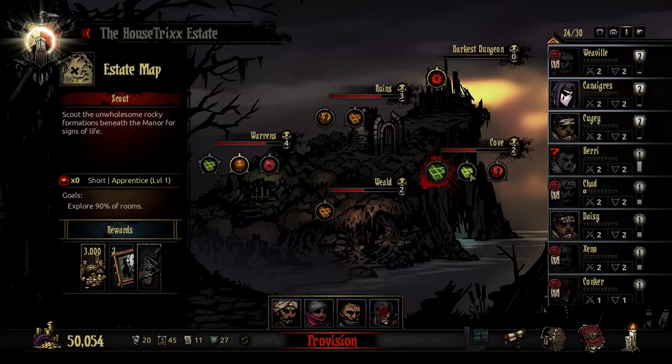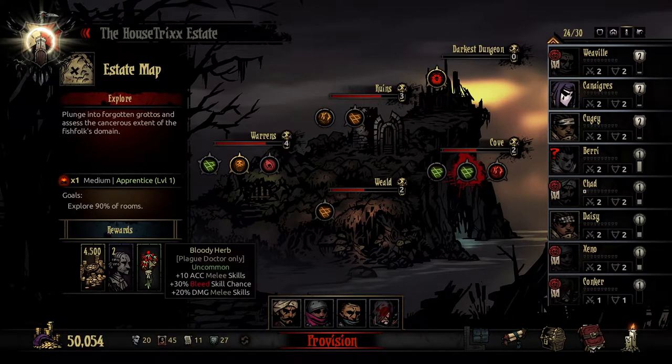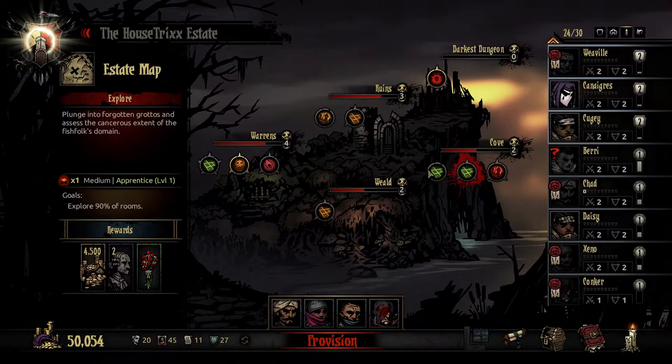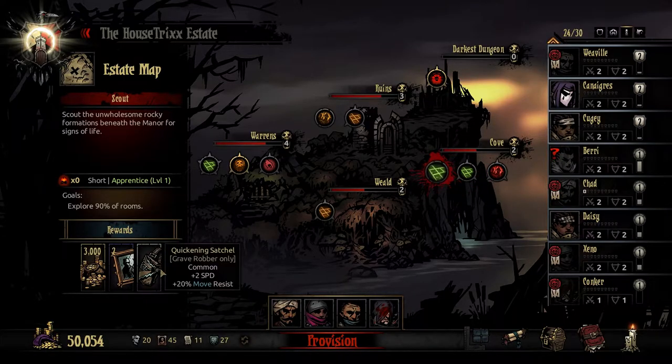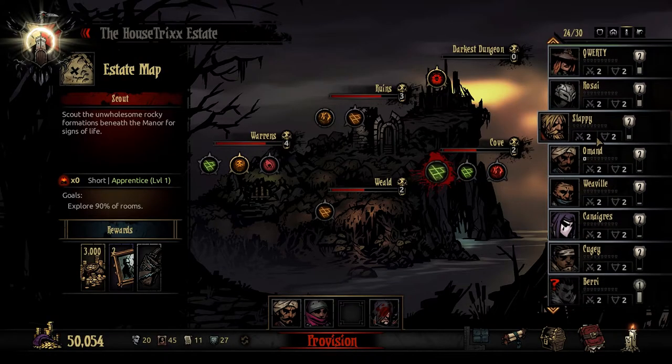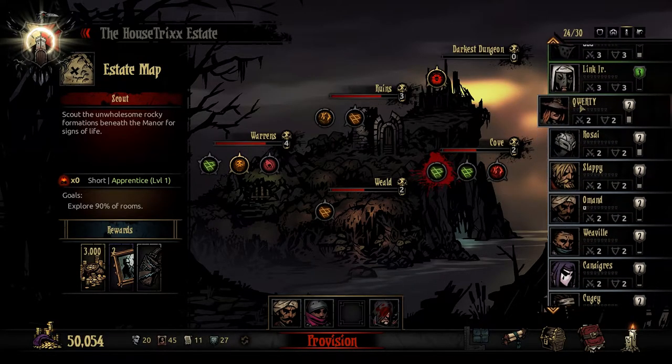They're around our level — nine percent of rooms. We got two different themes. Accuracy and melee skills plus 30... oh, this is plague doctor only. I was about to say it'd be good for anyone else, but yeah, bleed is not very useful in the cove so I'm not gonna bring Slaps. We're going to mix it up and bring QWERTY. We haven't used QWERTY in so long — yeah, we're gonna do that.